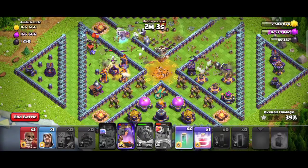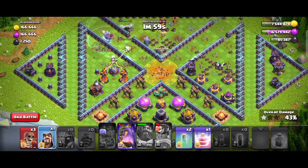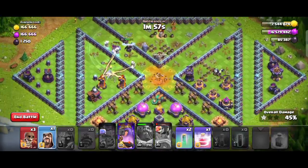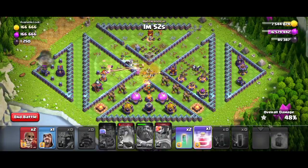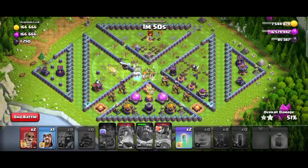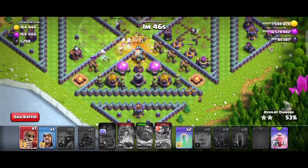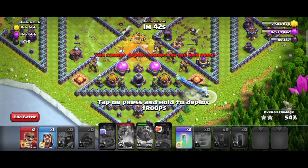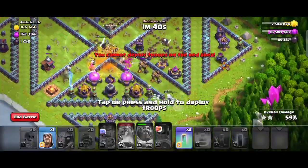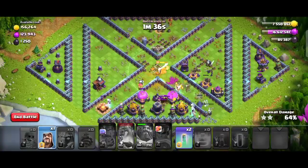On the left-hand side, we will apply the royal champion, then apply the recall spell. If you apply it, target the single inferno tower. Then your first heroes come in. The base is tough — now we have the super wall break and combat at 9 o'clock. It is very easy.